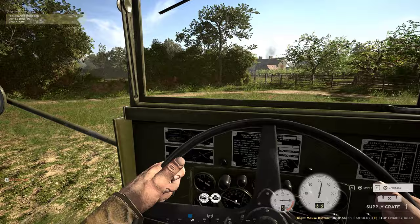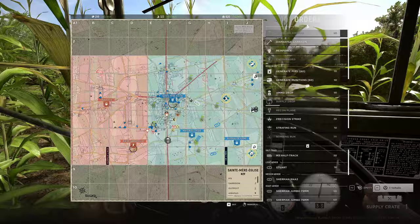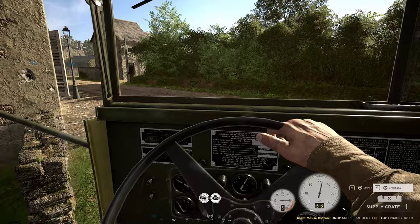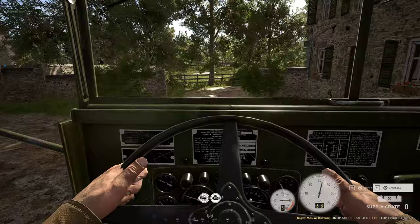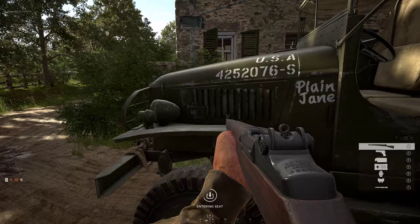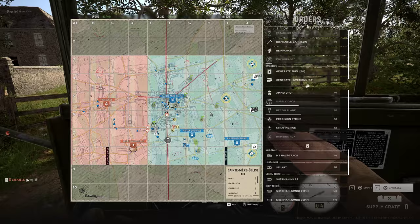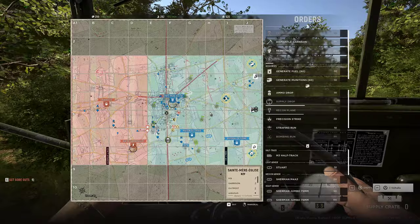I'll have enough for the next minute for a heavy tank. I'm going to build it closer, slightly maybe in here. I'm going to get the hell out of here. I just lost my garrison in the south. Losing SME from the south — everybody in the south, F6, there's a half-track, everyone's spawning on that half-track.